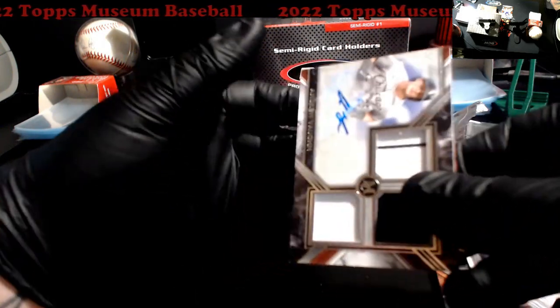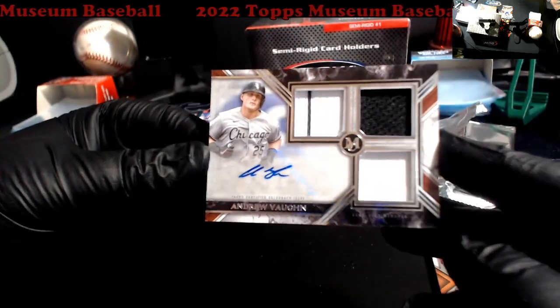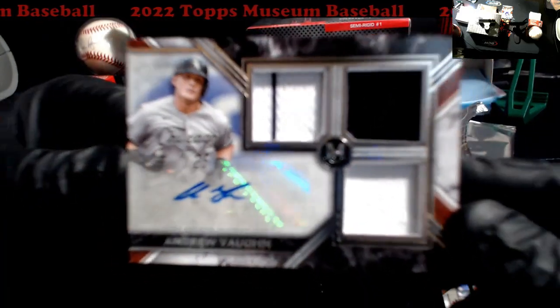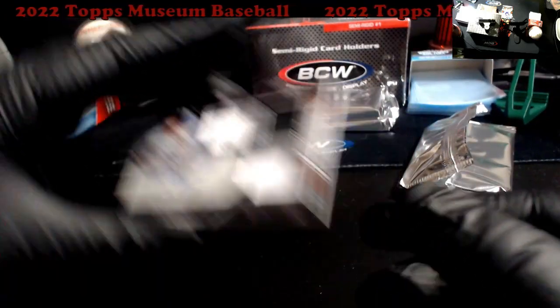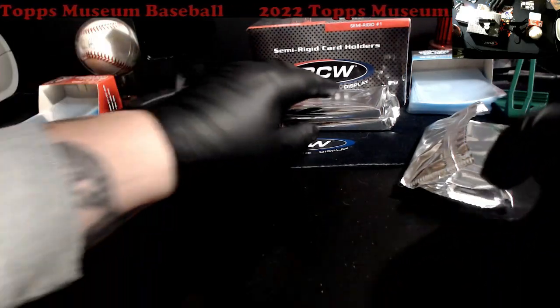A relic — oh, it's a relic auto, my bad — and Andrew Vaughn. Not bad, not a rookie. Means we got all relics in the rest. I forgot about having the autograph relics in this, so not bad, not bad. I don't have a one-touch here so we'll just leave that there.